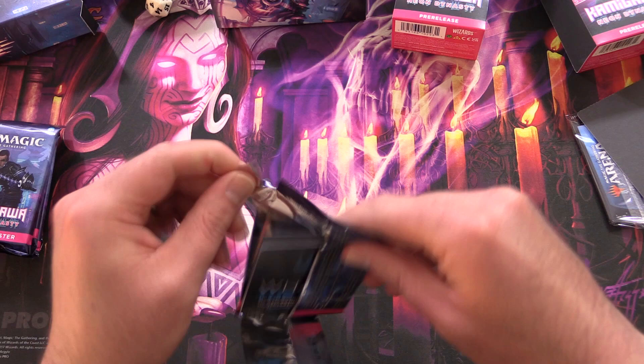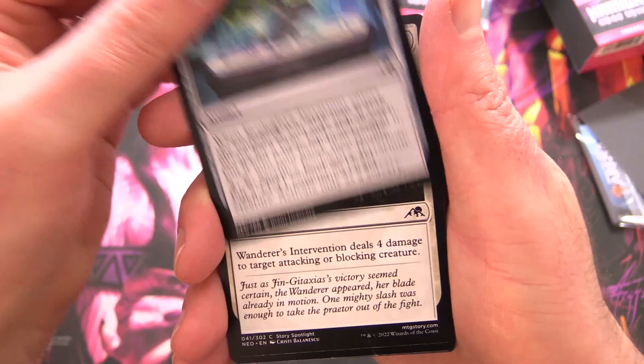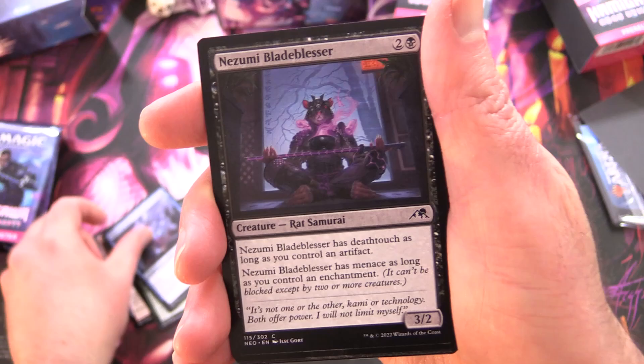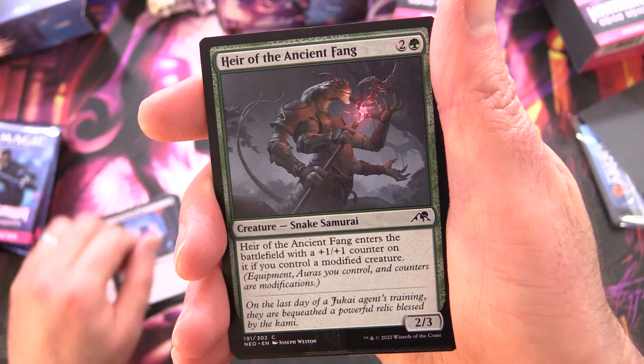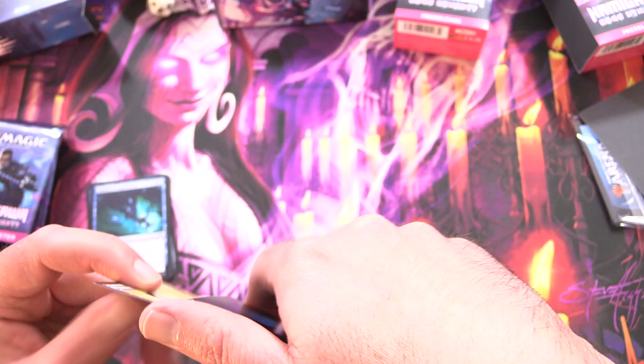Draft boosters — six packs. Let's see what we get. Starting off with Ecologist Terrarium, nice little bonsai there. Wanderer's Intervention, Unstoppable Ogre, Debt to the Kami, Master's Rebuke, Short Circuit, Nozumi Blade Blesser — yes, there are rat samurai in this set, awesome! Heir of the Ancient Fang, Tamiyo's Completion. No, no — Tamiyo.